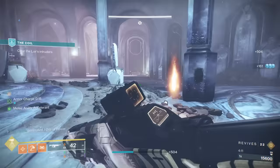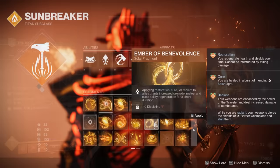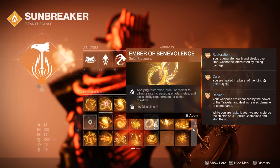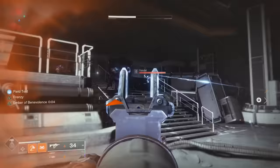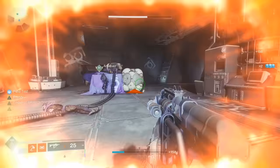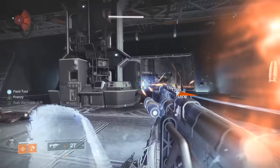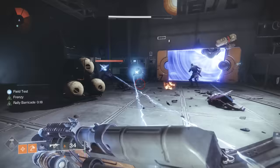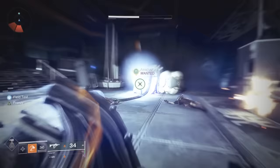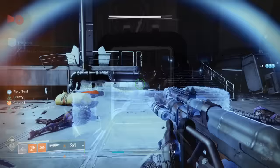The main synergy example is the fragment Ember of Benevolence: applying Restoration, Cure, or Radiant to allies grants increased grenade, melee, and class ability regeneration for a short duration. You can see when it activates it is a significant boost to ability regeneration. Now, every single time you reload with an ally within that large radius, you're triggering Ember of Benevolence — getting almost constant uptime and getting your abilities back ridiculously fast.